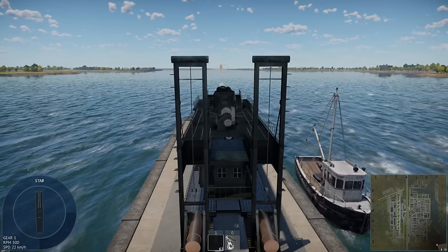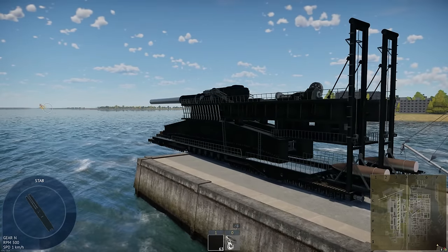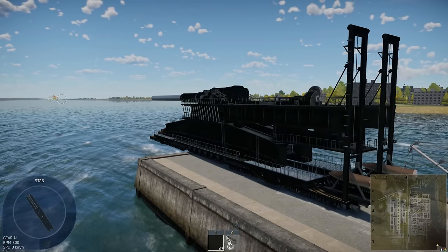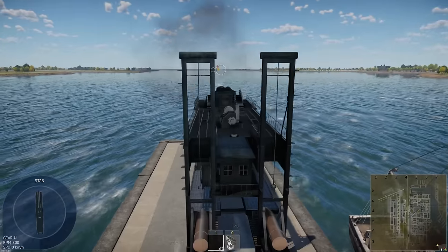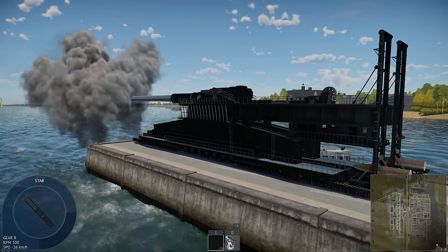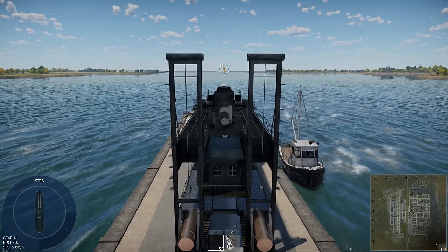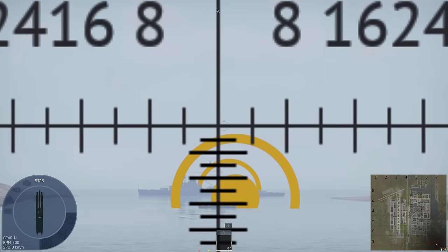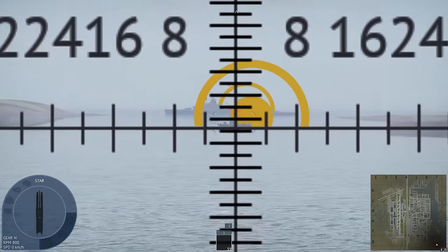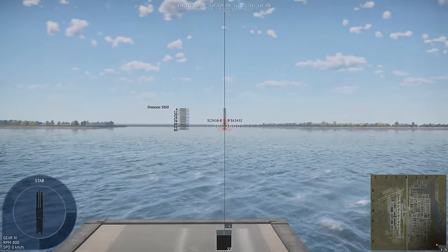Roger that, we're moving into position. In front of us we have three targets. We're stopping — okay, we're stopping. We're in a good position for the recoil. We have targets at five kilometers, ten, and twenty — I'm really not going to shoot at the twenty. We're gonna aim for five thousand. Kind of just a little bit higher... right there looks good, just let it rip.